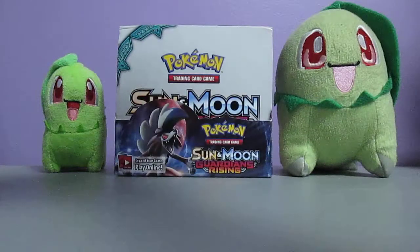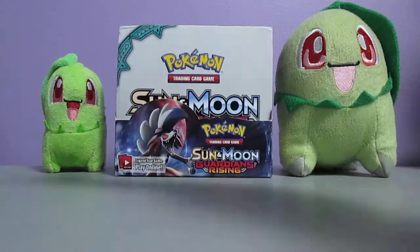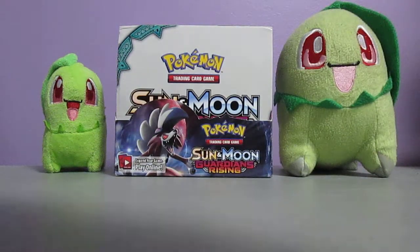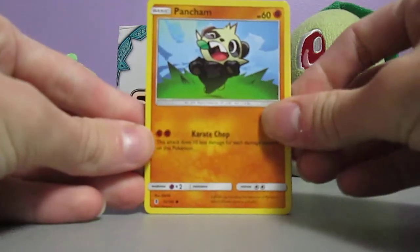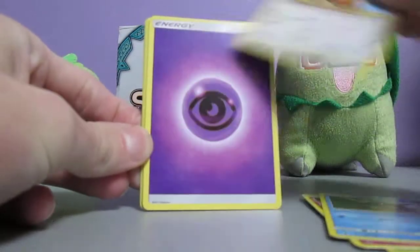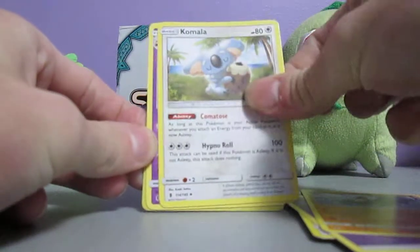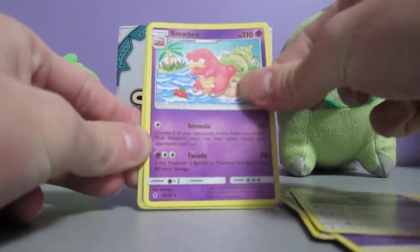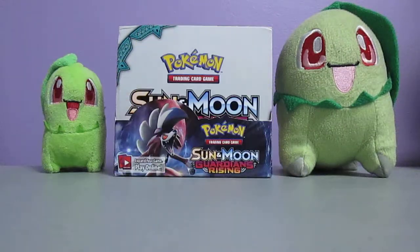On to a Lycanroc Night Form pack now. This pack starts off with a Pancham, Bellsprout, Cottonee, Carvana, Patrat, Psychic Energy, Gliscor, Komola, Slowbro, Max Potion Reverse Holo, and a Wailord. I love that Rayquaza, I'm not even going to lie.